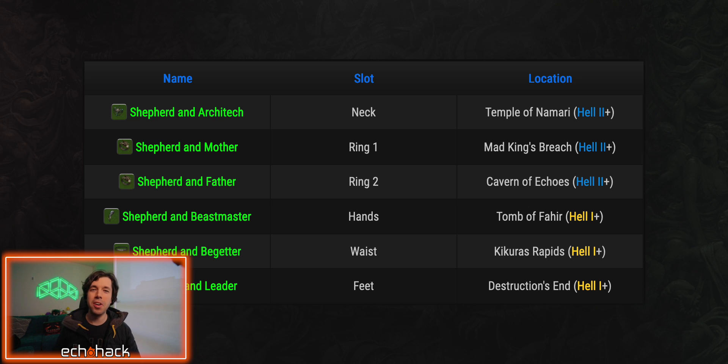Here's where to find the Shepherd's Call to Wolves items. Shepherd and Architect is your neck slot — find this in Temple of Nomadi, Hell 2 or higher. Shepherd and Mother is your first ring slot — find this in Mad King's Breach, Hell 2 or higher. Shepherd and Father is your second ring slot — find this in the Caverns of Echoes, Hell 2 or higher. Shepherd and Beastmaster is your hand slot — find this in Tomb of Ahir, Hell 1 or higher. Shepherd and Begetter is your waist slot — find this in Kikutu's Rapids, Hell 1 or higher. Shepherd and Leader is your feet slot — find this in Destruction's End, Hell 1 or higher.